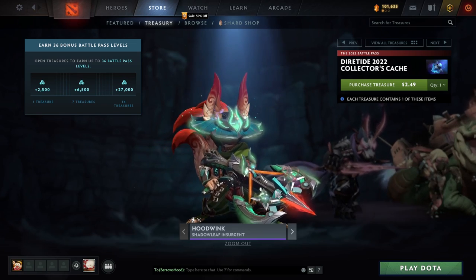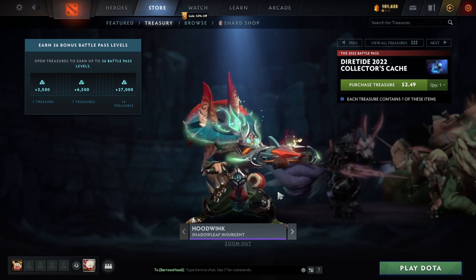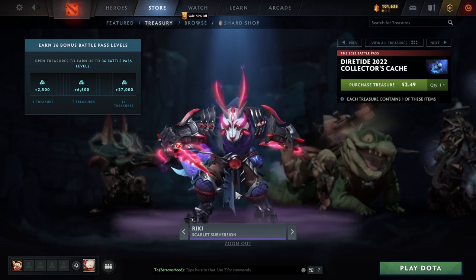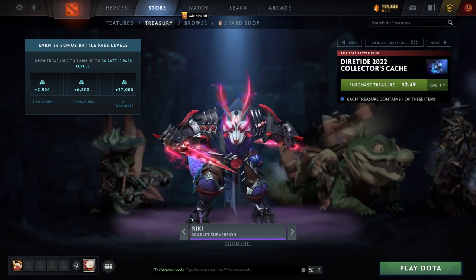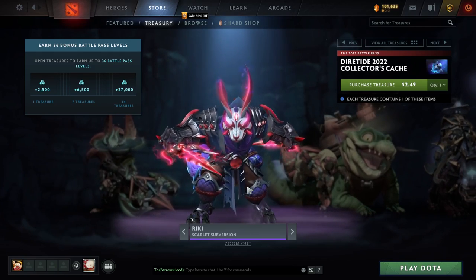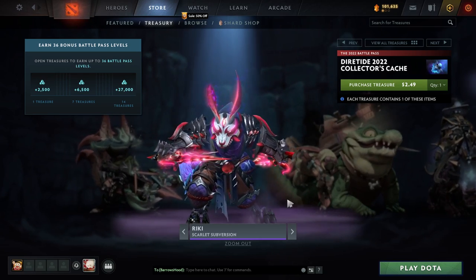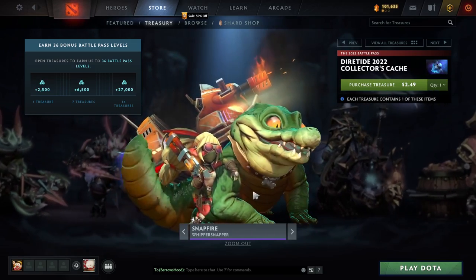I think this Hoodwink skin is incredible — I'm surprised it's not in the very rare category, but I think it's fantastic and I'm looking forward to having it. Fantastic Riki skin too — these are both skins we upvoted. On the heels of learning from Grubby and Dubu, Riki support is something I kind of want to learn because it seems pretty strong.